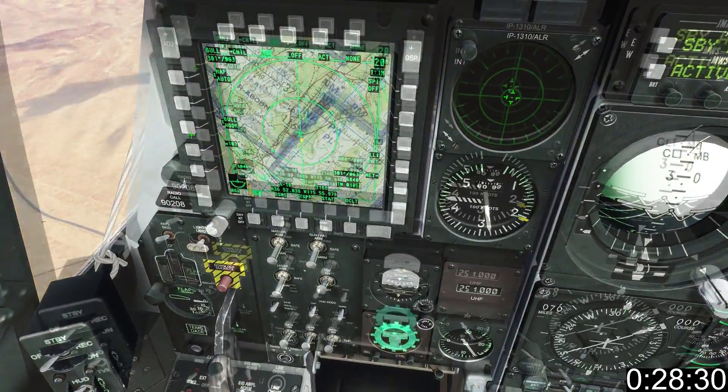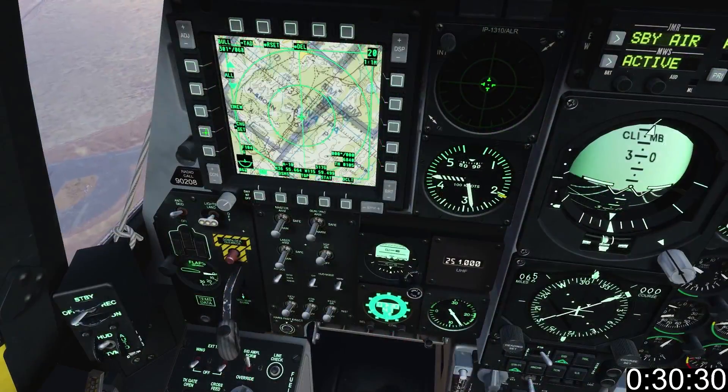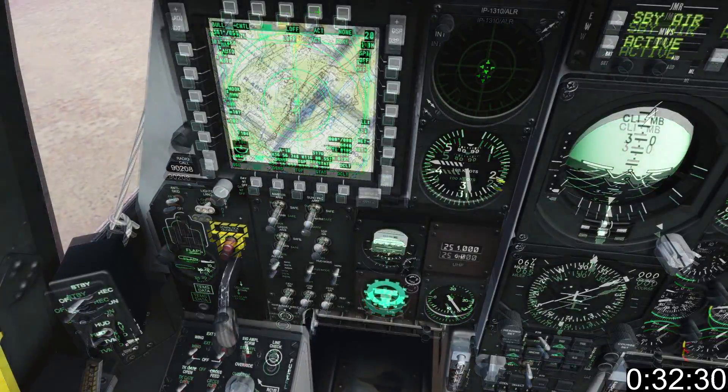This is your hook selection toggle. This is your map toggle. The buttons on the top allow you to control and filter the data displayed.